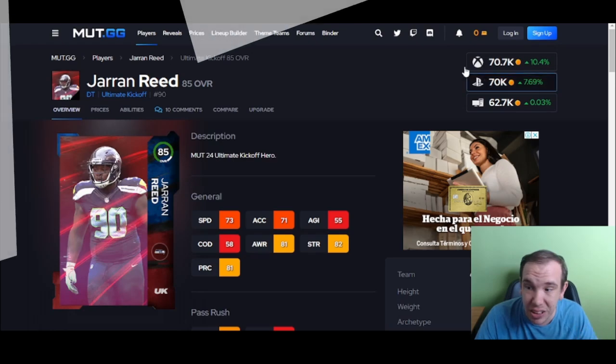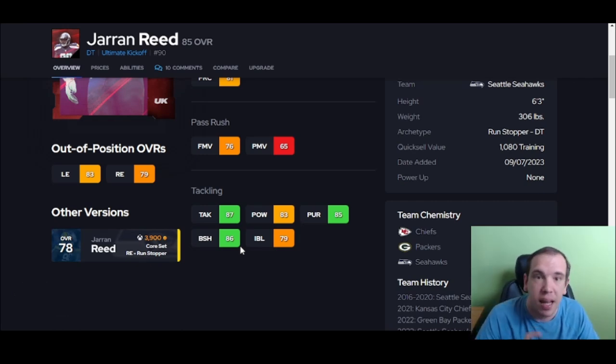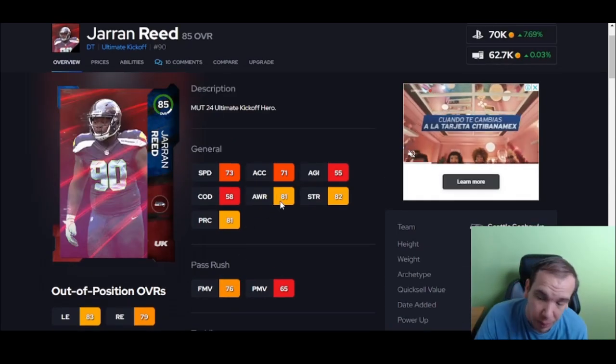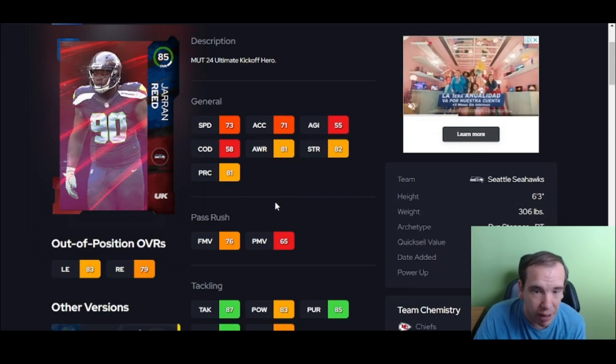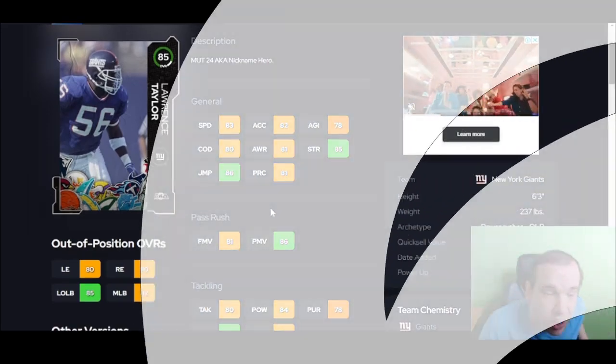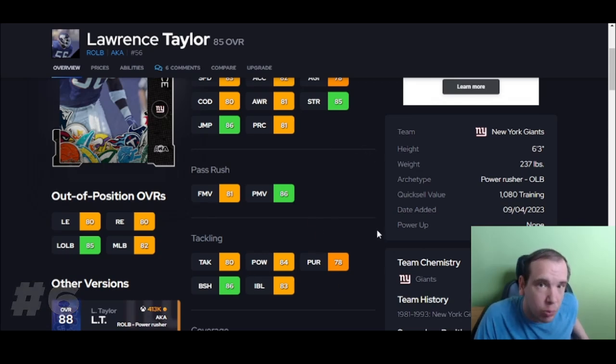Reed is here and he's the cheapest — 70k for 85 block shed. For his price and what he gives you, he's a great value. He's a budget guy, and at 85 block shed you're going to see a difference between him and somebody at 80, because 85 is a threshold. He's over 300 pounds as well — it helps having those big guys up front. Up next, this is the only pass rusher I'm including — over 85 power move, over 85 block shed, so he's going to be better against the run.